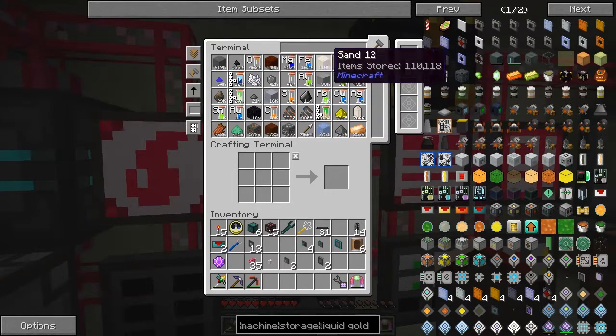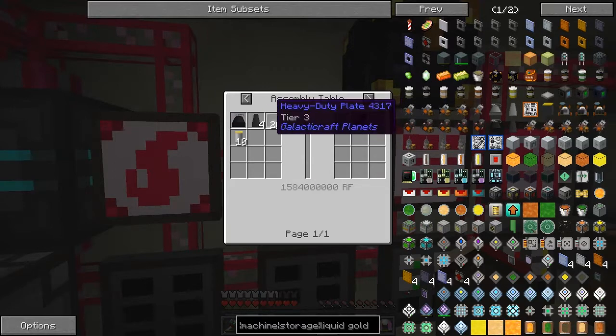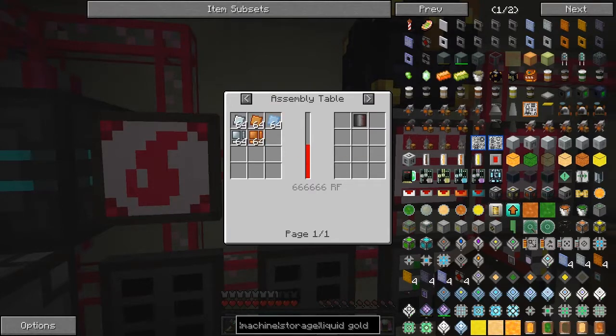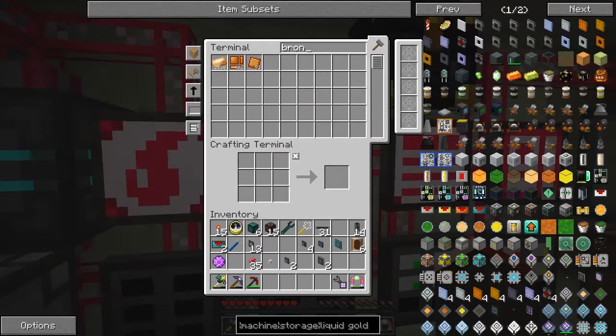I'd like to set up the plates — we need lots and lots of plates for the rocket tier three. What we need are heavy duty plates here: 64 reinforced alloy, bronze and aluminium plates. Let's see if we can get those set up first of all, and then we'll get the casings done afterwards. So bronze — actually we've got plenty of both of these. And then let's have a look at steel — refined iron.